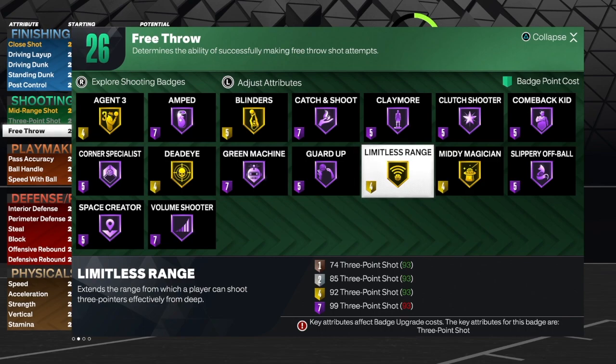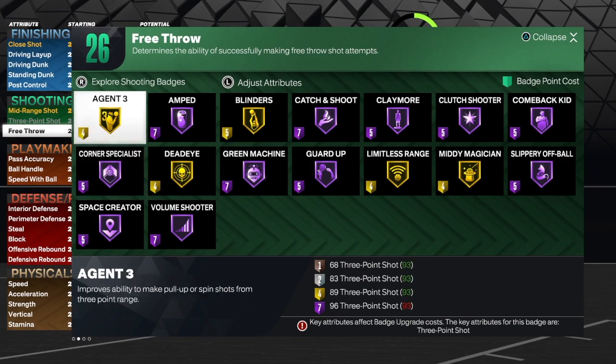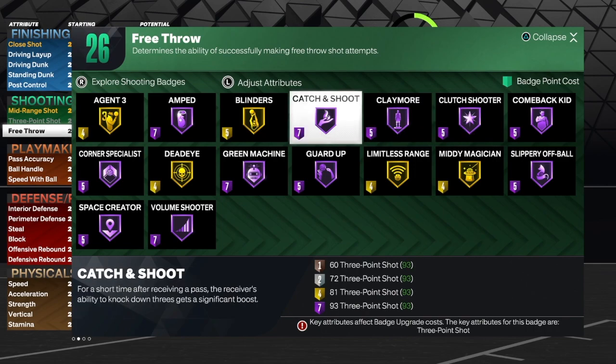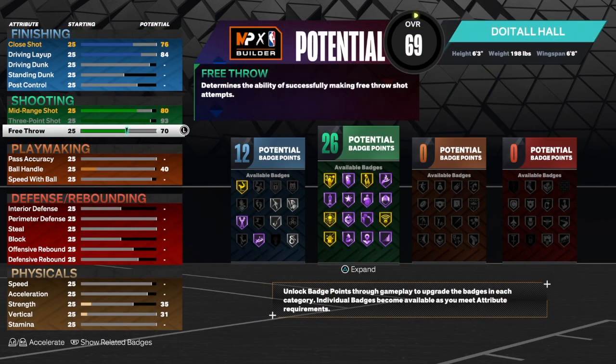Use these badges to the best of your ability — everybody is not a shooter. Some of you know how to play good defense, some know how to finish, but everybody can't shoot. It's a skill, just like dribbling. With those 26 badges I would go with claymore, limitless range, catch and shoot, green machine, corner specialist, amped, and I may throw in agent three. I would also use guard up — guard up is a great badge and it does work.